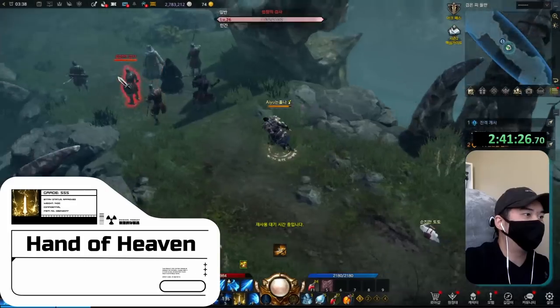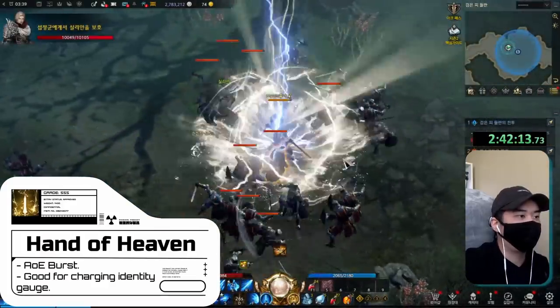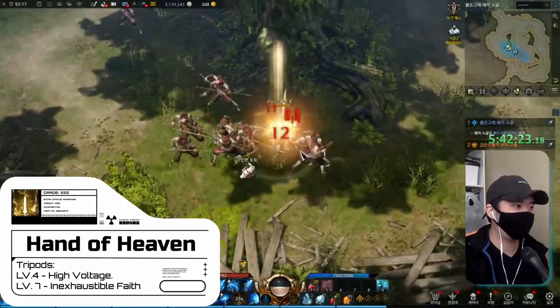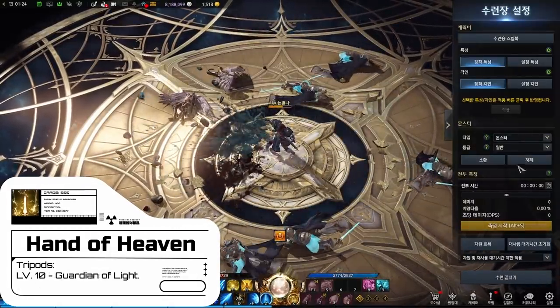Our first yellow or holy skill is Hand of Heaven, which we get at level 18. It's an AoE burst around your character that deals solid damage and charges our identity gauge. Pick up High Voltage for increased AoE and Inexhaustible Faith for 100% faster charging of our aura. Later on we can take Guardian of Light for extra damage in chaos dungeons.